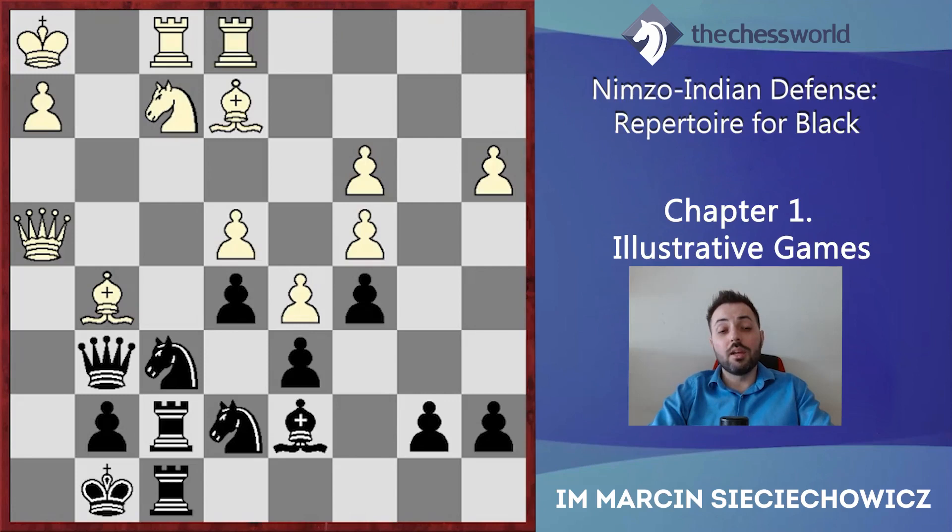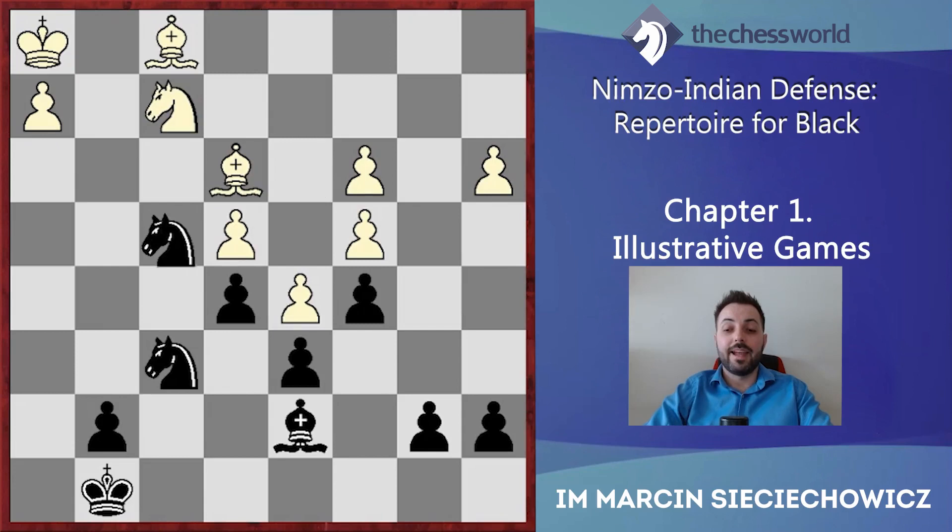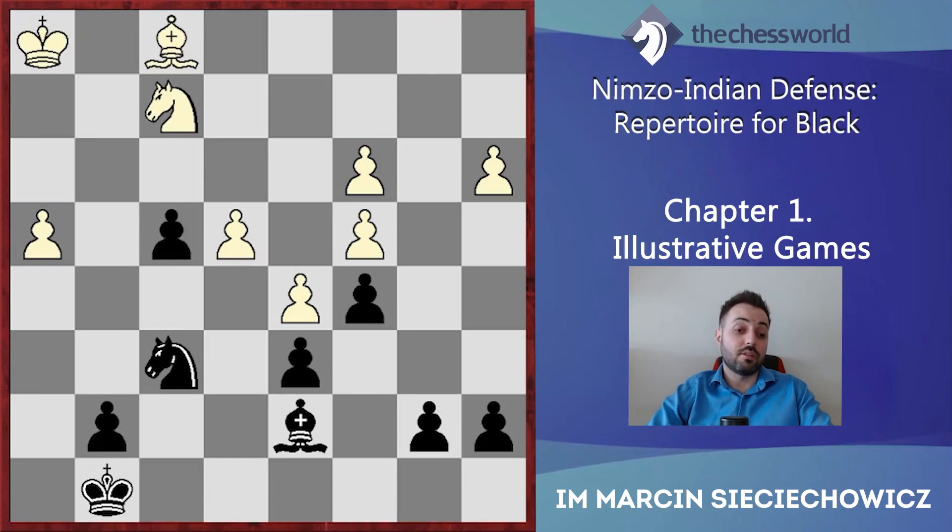Ra1 is a move without any clear plan. Qh7, takes takes, Nf6, Nf6, Ng6, Nd3 — here White proposes an exchange of both pairs of rooks, and of course Black takes his chance because it only helps him convert his advantage. Rf1, takes takes, Nf6, Nf2, and Nf4. Taking on f4 here is actually possible. exf4, h4 — White cannot allow Black to push g5, so those pawns would be connected and very dangerous.